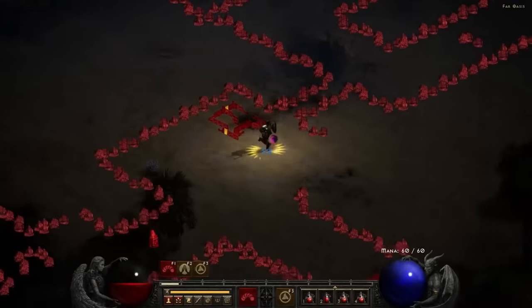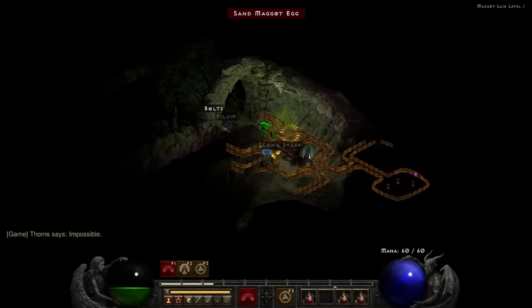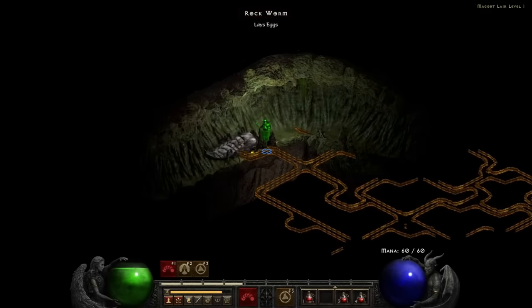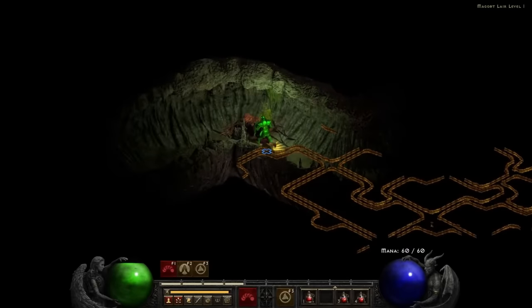Oh hey, the Maggot Lair. That's the one place I needed. This place is easily one of my least favorite maps to run through — the tight quarters make it impossible for most players to take full advantage of their spells and abilities. Funnily enough, this doesn't really affect us that much. Just run up to the nearest enemy, wait for them to die, then proceed to the next one. Not much of a difference from my normal strategy, if I'm being honest.